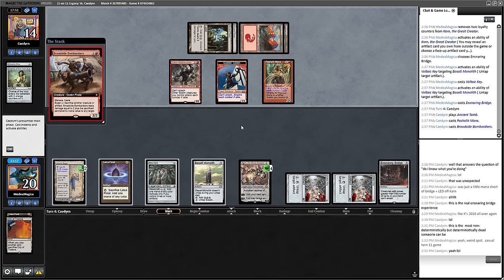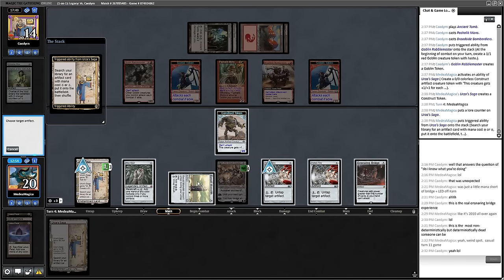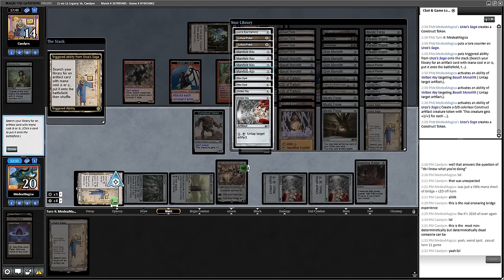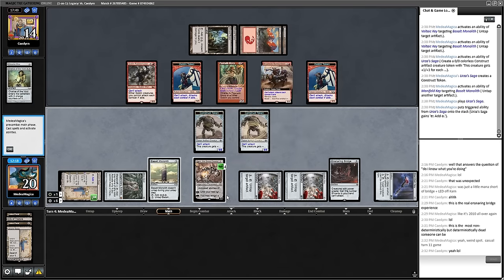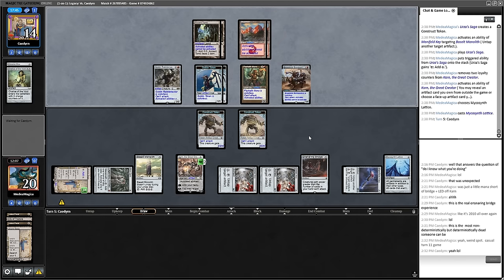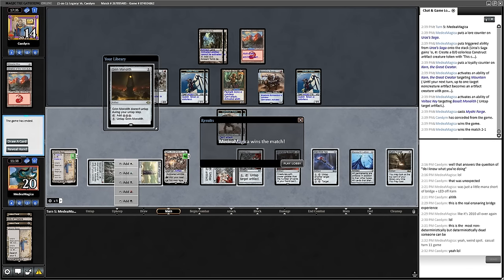Broadside — real good from my opponent. I have plenty of mana, so let's go ahead and make the construct token anyway. Three mana, untap this thing twice to make more mana. We'll make constructs, search for a thing, grab a Key, untap Basalt Monolith, play Urza's Saga, six mana, Karn minus, Mycosynth Lattice — play it, and now my opponent does not get to cast spells anymore. That is presumably the end here. We can just Karn plus on some mountains, cast a Mystic Forge — and that's good enough for my opponent. GGs.